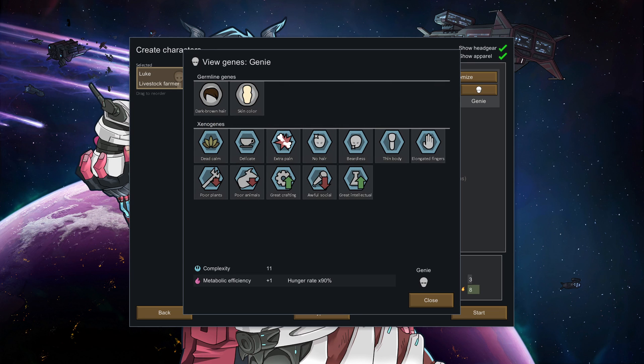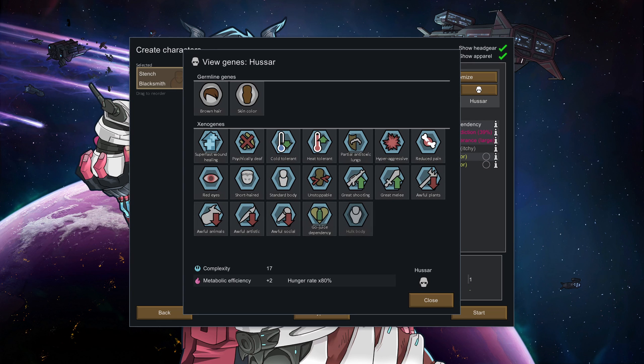Genies are mentalist xenohumans who specialize at crafting and intellectual tasks, have higher manipulation, and never get into social fights or try to escape from prisons. They're not great at farming, ranching, or socializing, and are terrible at combat due to being delicate and wimpy. Hussars are super-soldier xenohumans who heal incredibly quickly, are psychically deaf rendering them immune to psychic attacks, and are also unstoppable, meaning they aren't staggered when hit. They don't feel much pain, are fairly temperature tolerant, and are resistant to toxins. They do get into more social fights, and their mental breaks are always violent. They also depend on gojuice.